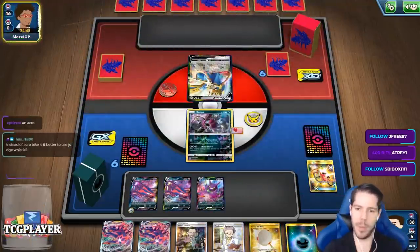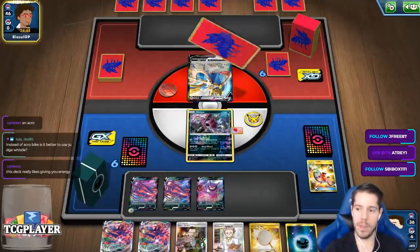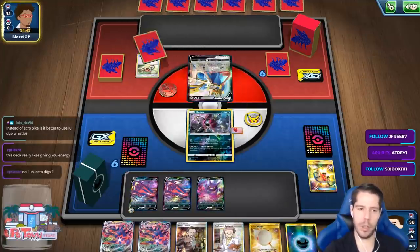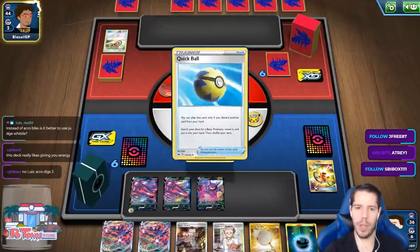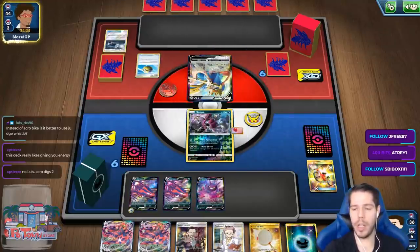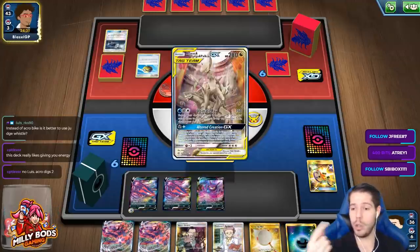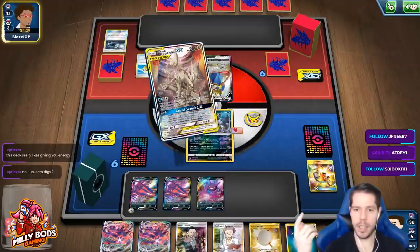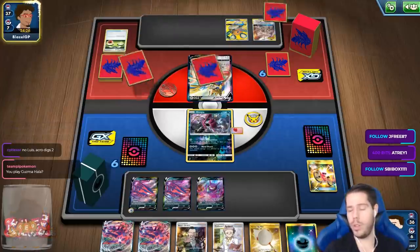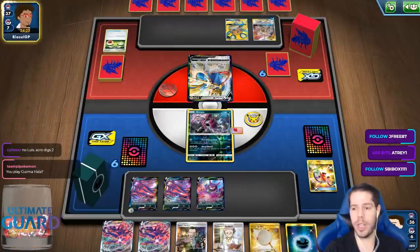The next turn we go Research and get a big turn. Instead of Acro Bike, is it better to use Judge Whistle? Absolutely not. Looking at two cards versus looking at one — you're only thinking about discarding a card with Acro Bike, but it's not like you play a card because of what it does against you. Judge Whistle looks at one card and that's it, whereas Acro Bike digs deep into two cards and you gain a card of your choice. Definitely no — it's as simple as two against one.